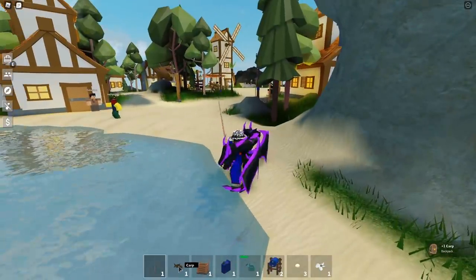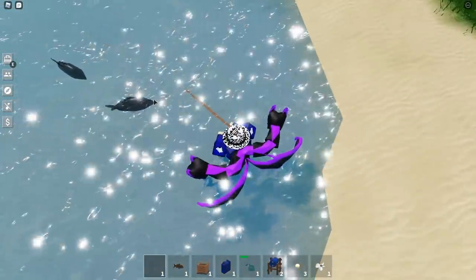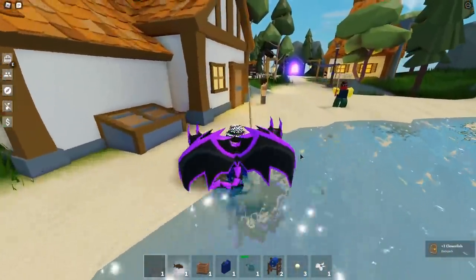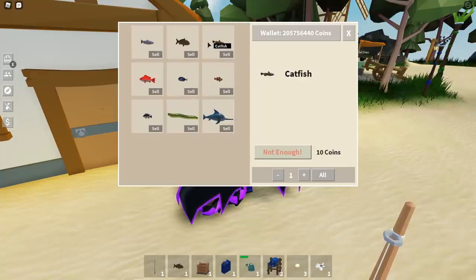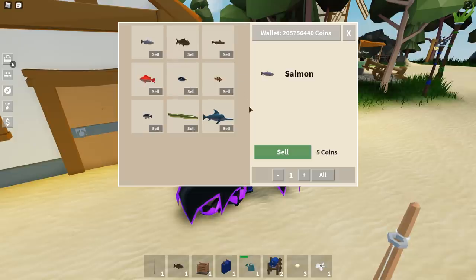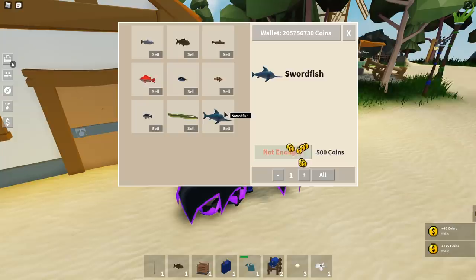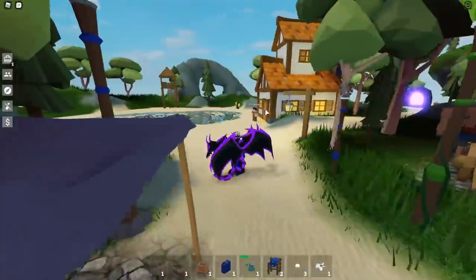Once the fish starts eating the hook, press left click to catch it. You can get fish like carp, clownfish, and more. You can sell these fish to the Fisherman NPC. There are all different kinds: salmon, carp, catfish, red snapper, luton, clownfish, tilapia, and swordfish, all worth different amounts. The best one is the swordfish at 500 coins, though it's pretty hard to get. The red snapper sells for 35 coins.